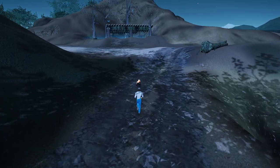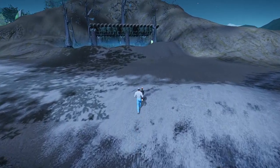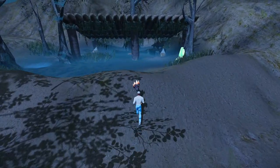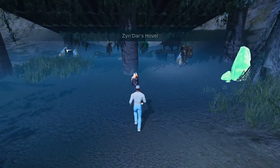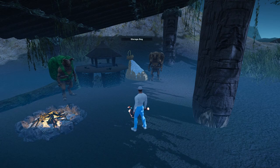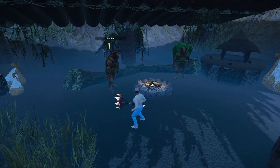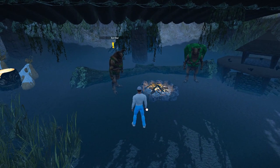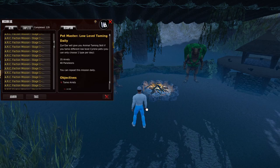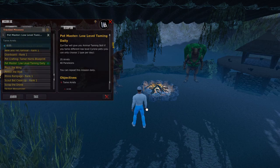I believe this Zindar taming mission and NPC was added in the November 2021 version update, but this graphical edition is a little more recent — 2022. It's here and it's a pretty cool little area, the hovel. We've got a blueprint keeper, a storage bag, a construction table, some other Zin, and then the Zindar. I've already picked up the taming mission for the Eretz for today. You can do this daily — you can do Penelions, which are the weak Penelions, the only tamable ones. And I'm doing the low-level taming.